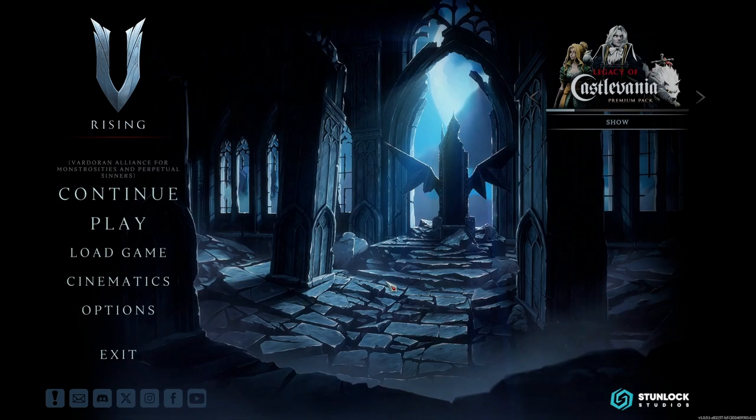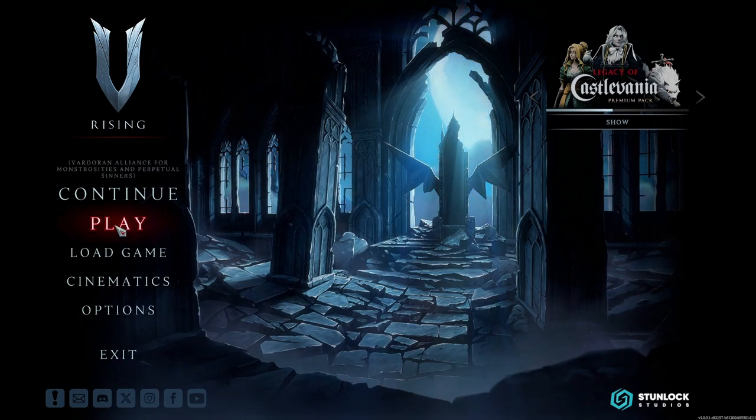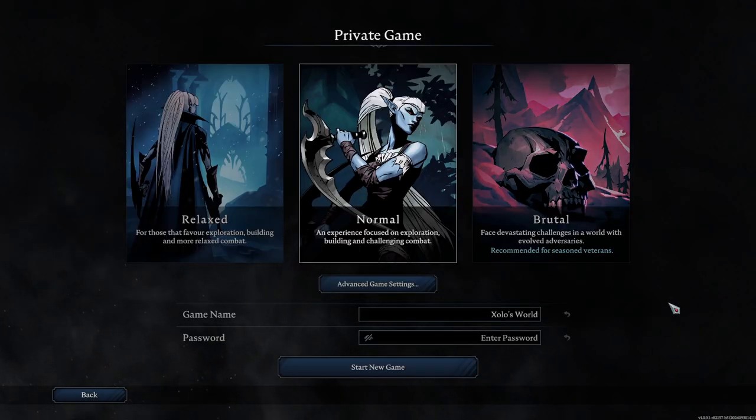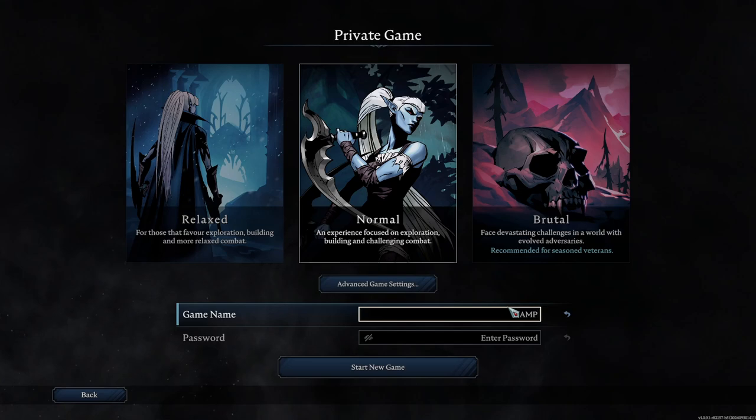The next few steps are pretty easy. We're going to hit the Play button and then go to Private Game. Remember, the goal is to implement the server files as a local save, which will allow you to have full control of the game, full control of the castles and all that good stuff. I'm going to name this 'Vamps File' so I know which game I want to use the settings on, but you can name it anything you want.